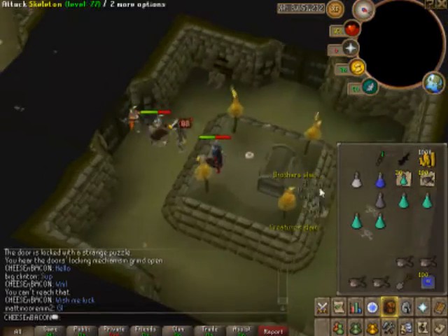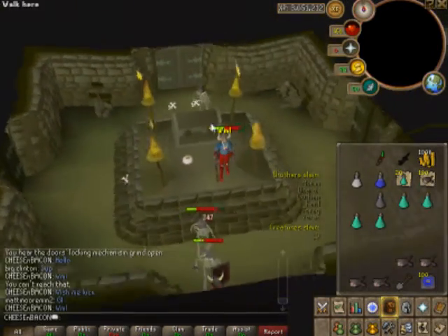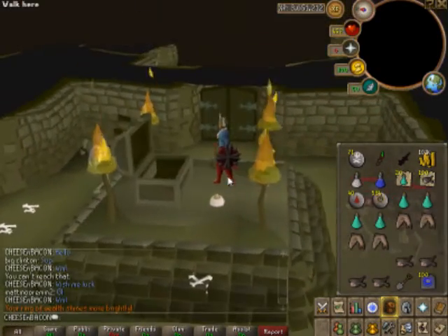When you get your 10 kill count, run over to the chest. I don't get anything here — open it, search it, and I got junk.